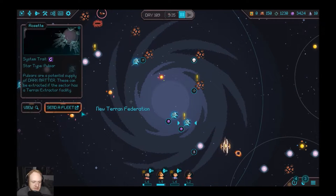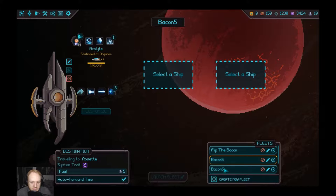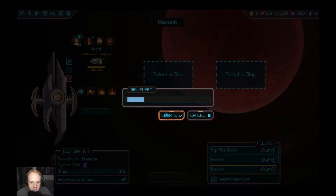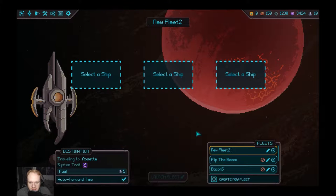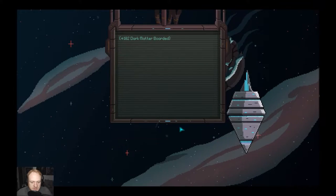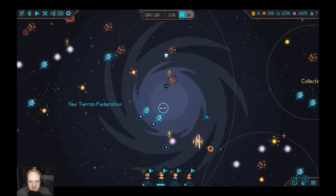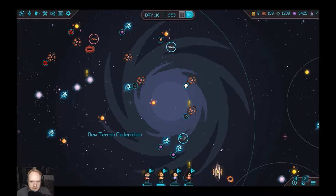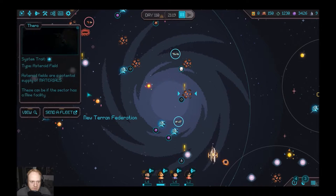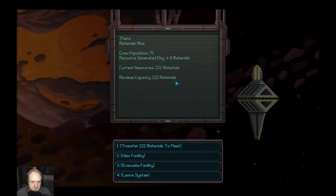So in the process here, I'm going to send a new fleet. I guess we have to create a new fleet — we'll just call this Fleet 2. The Marksman, and we'll launch this fleet to go get Dark Matter, transfer to the facility, and leave the system. And we've got to get these guys home.